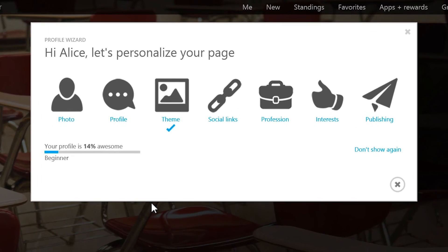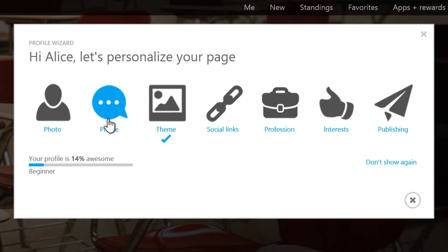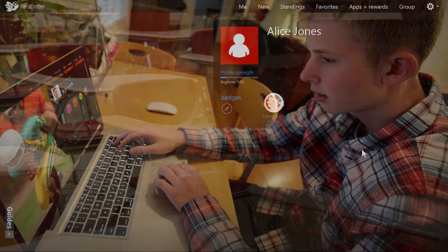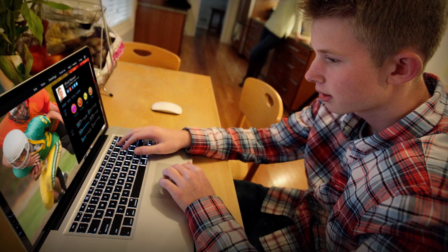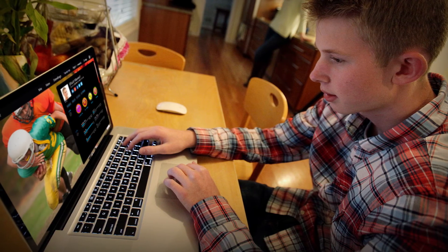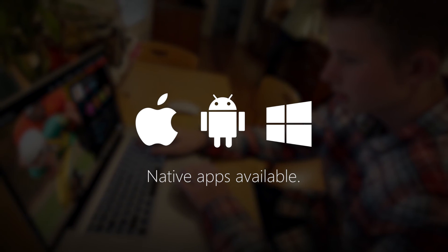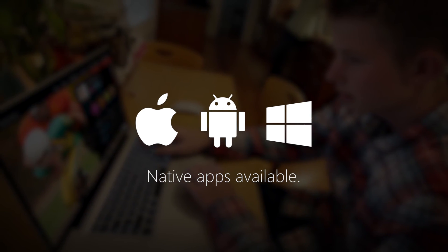You can use the Quick Start wizard to upload a photo and to customize your child's profile more. Profile information will remain private by default, but user photos are publicly visible and will be seen in class or wherever else Red Critter achievements are being used. You can access the profile from any modern web browser or by using native apps for iOS, Android, or Windows smartphones.